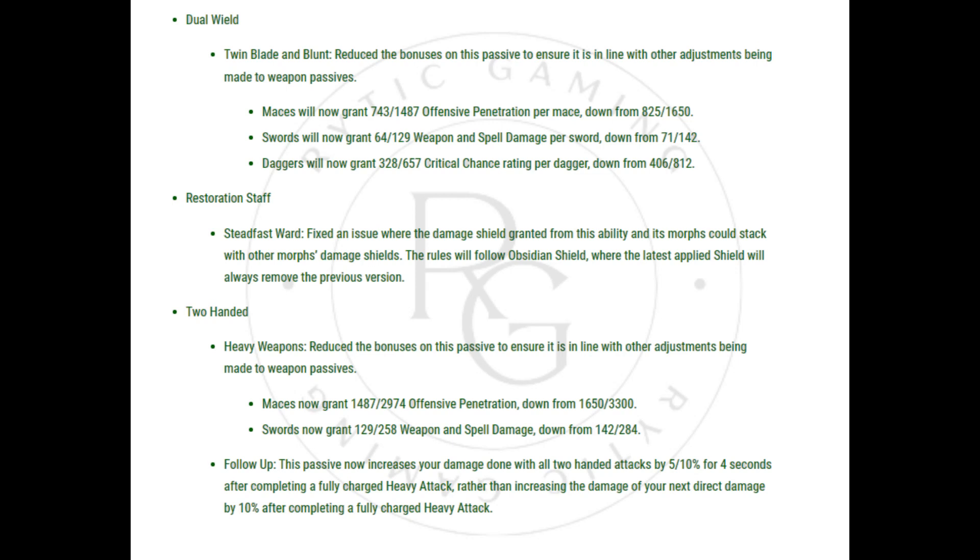Two-Handed Heavy Weapons: Reduced the bonuses on this passive to ensure it is in line with other adjustments being made to weapon passives. Maces now grant 1,487–2,974 offensive penetration, down from 1,653–3,300. Swords now grant 129–258 weapon and spell damage, down from 142–284. Follow Up: This passive now increases your damage done with all two-handed attacks by 5–10% for 4 seconds after completing a fully charged heavy attack, rather than increasing the damage of your next direct damage by 10%.